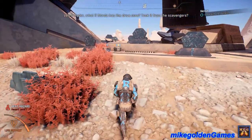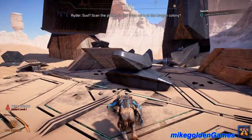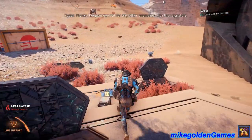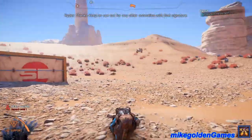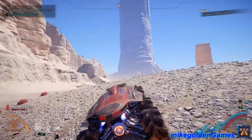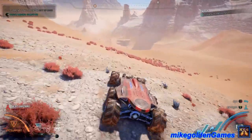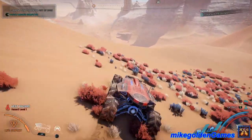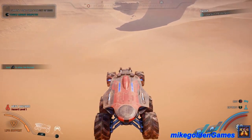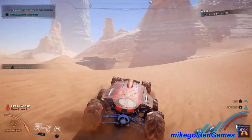Ryder, what if Morita has the drive core? Let's go find it. Got something in front of us - I saw something flashing up there. Oh! How much air did we get there? Damn, we were just literally flying. We've got something up here - the scavengers set up camp out here. How do they survive the heat?